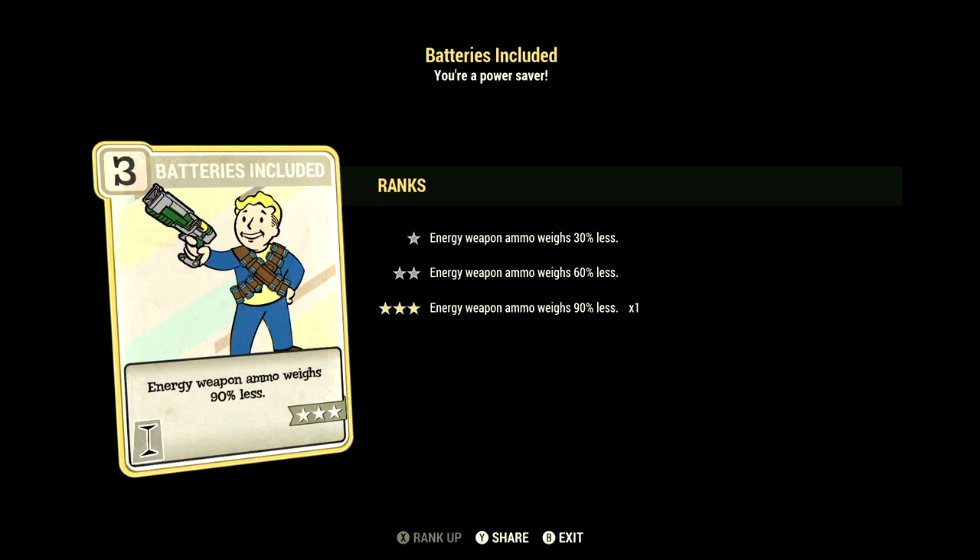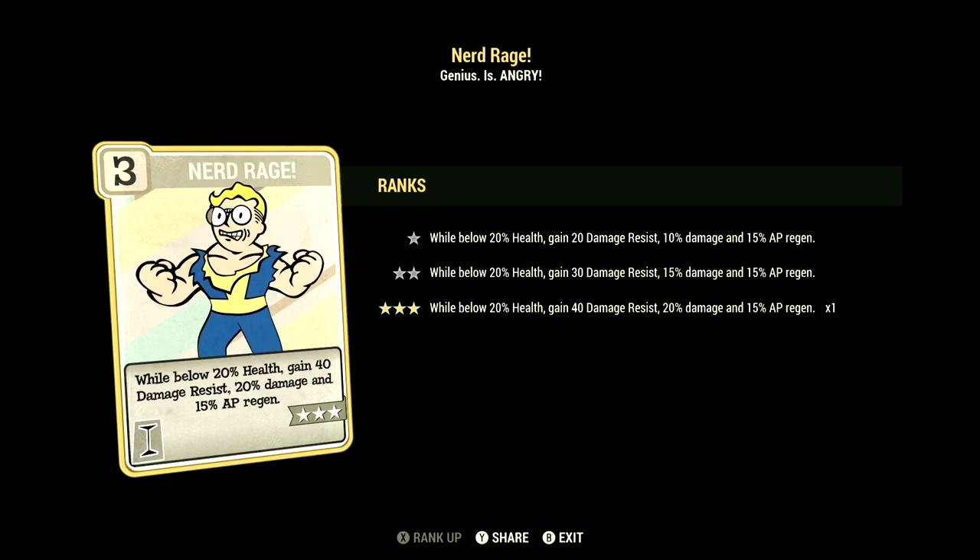Over in Intelligence, we have 6, and this one can have Batteries Included maxed out — energy weapon ammo weighs 90% less, and this is fantastic because energy weapon ammo weighs a ton. We have Nerd Rage maxed out — when below 20% health, gain 40 damage resist, 20% damage, and 15% AP regen.